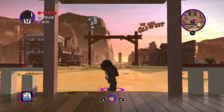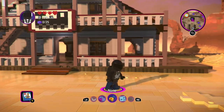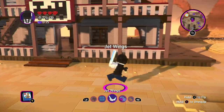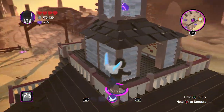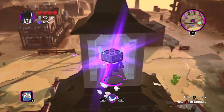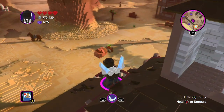Hey guys, it's DarthKiss here. Welcome back to the Old West. This is all the collectibles in the Old West, so make sure to get your jet wings up and get ready for the video — you gotta have the jet wings on. And this is the first one; it's right by the spawn, it's pretty easy.